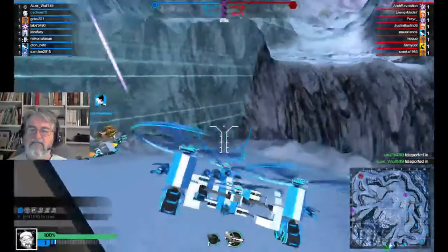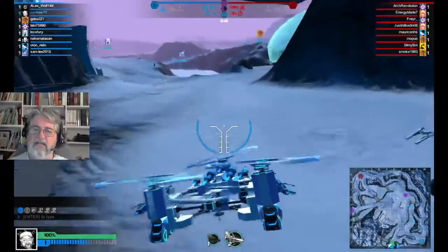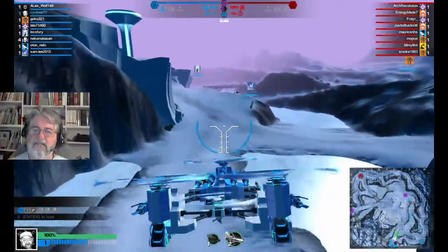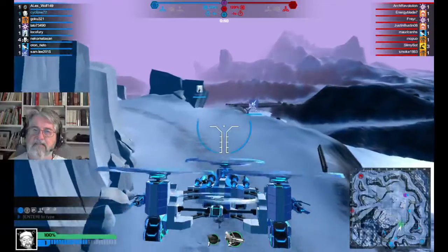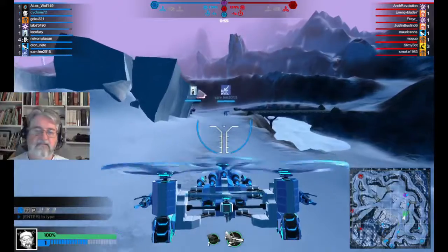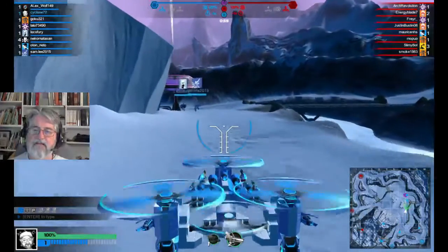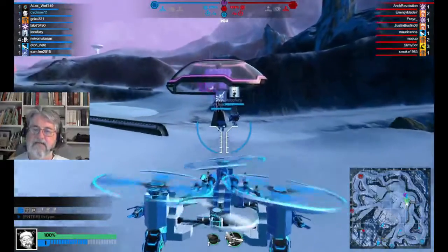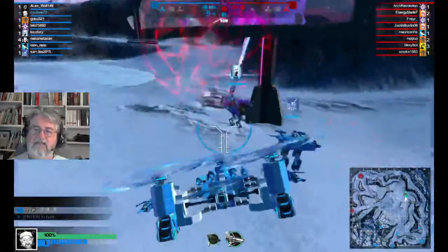It does take a little bit — it's not the easiest thing to maneuver, but we did it. Alright, we're gonna fly across here. I got it on the other side, so let's come down. Now the first match I was in, I had it with Hornets and it was just too light.